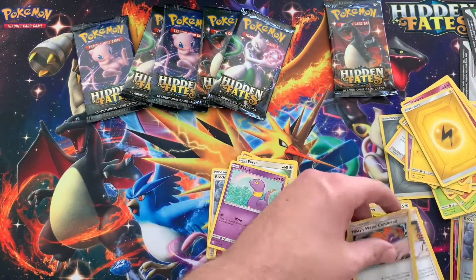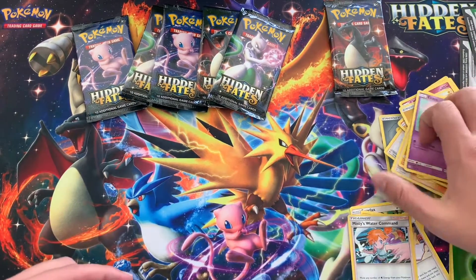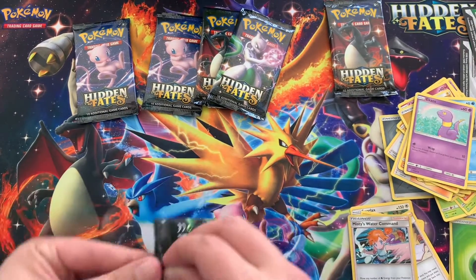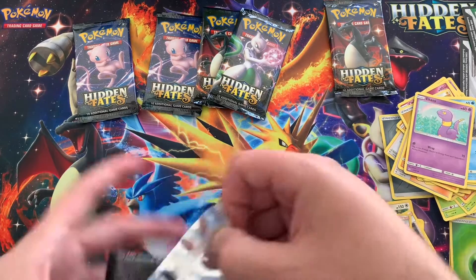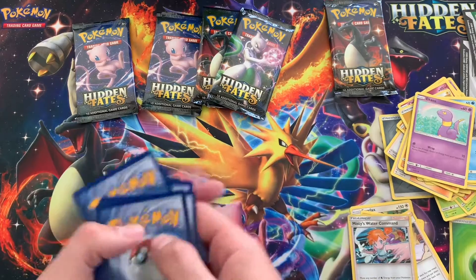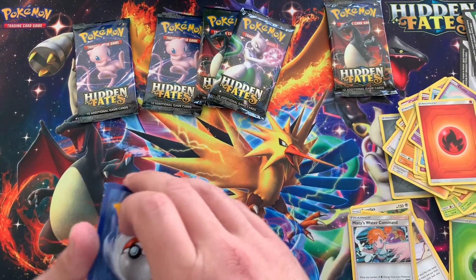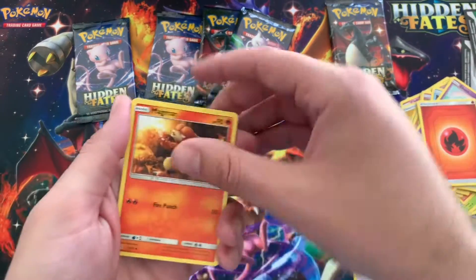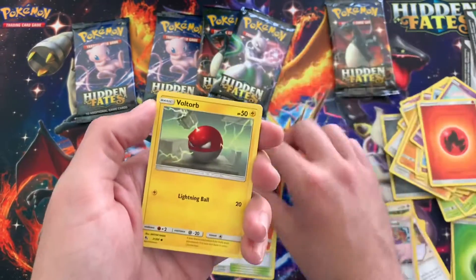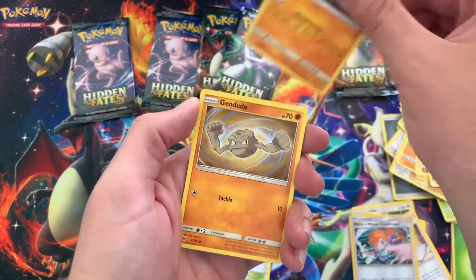Damn it, nothing. Dude, this is a bad ATB so far. No, it's not — it just means there's way more in the other packs. You saved your shinies till the end. Pull that Charizard! Pull that Charizard! Pull it — that's the only thing that makes it worth it.